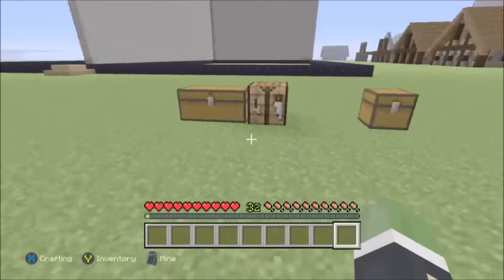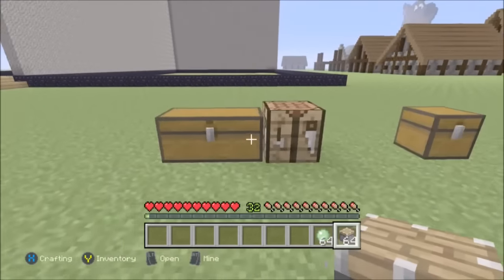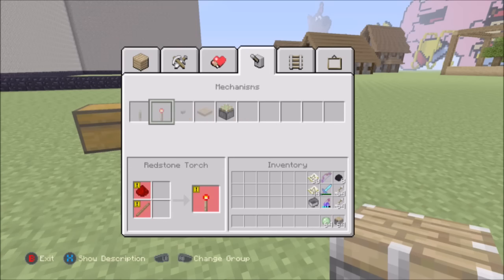Change blocks of coal into coal and then pick the block back up that you dropped — all the ones that you've dropped — and then there you go. You've got a stack of 64 that you originally had and then loads of stacks of 64 of coal or whatever else you want to do.